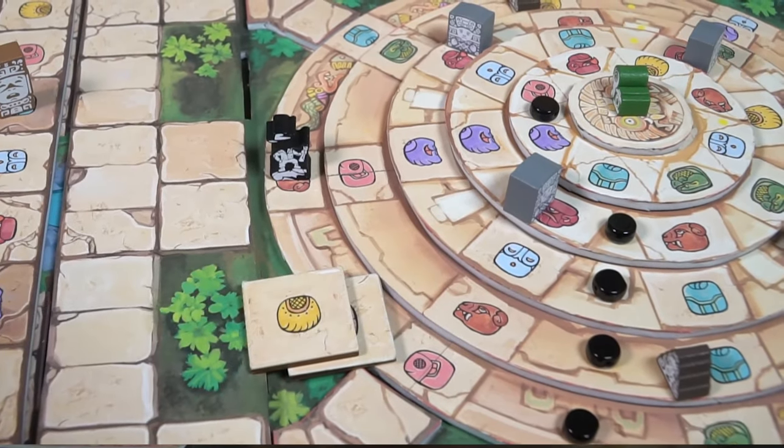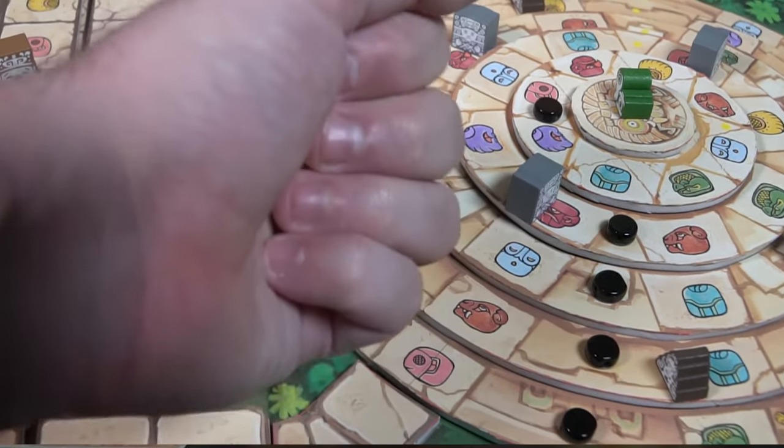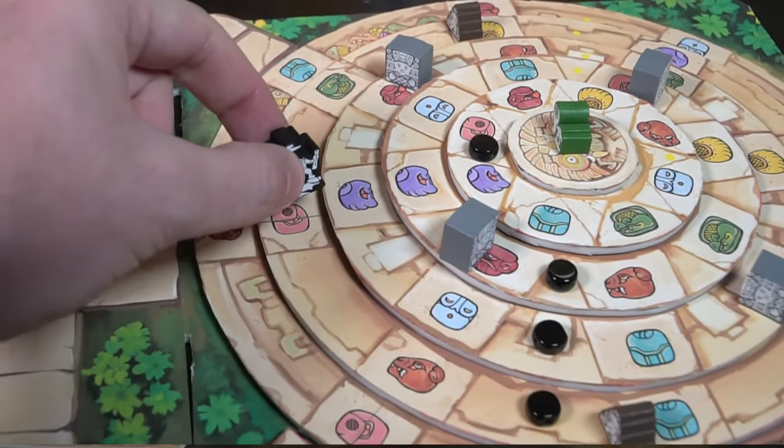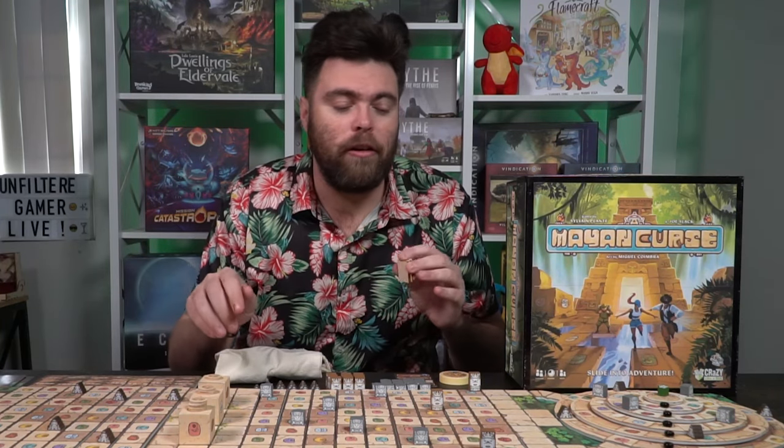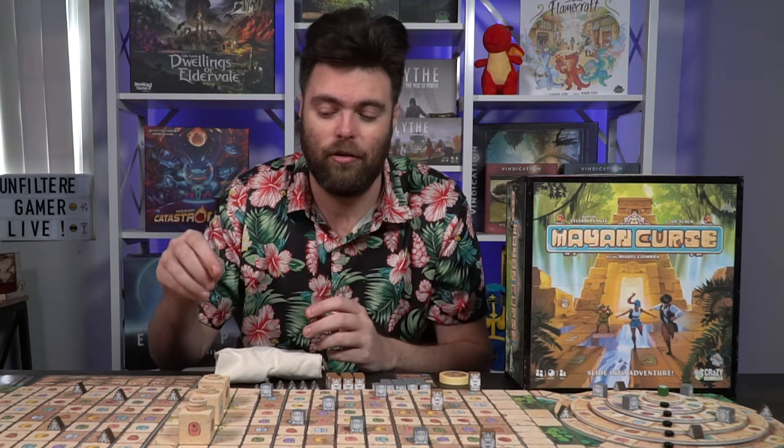If you can't use a tile, that's okay — you'll just discard it. If you can't use any of them, or you want to, you can discard two to turn them into a wild, which will allow you to move. Each of the transitionary spaces does not require a tile to go through — they're free. But in order to move through them to get to a new space, since you're never going to end on these spaces, you have to have a tile connected to the next location.